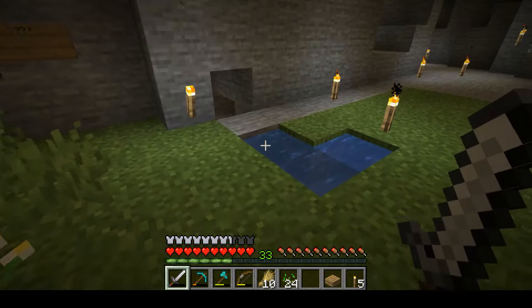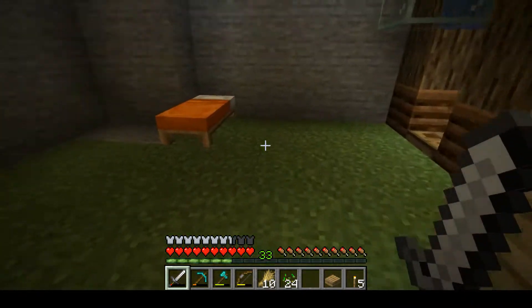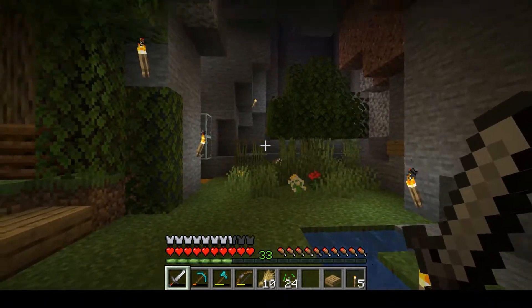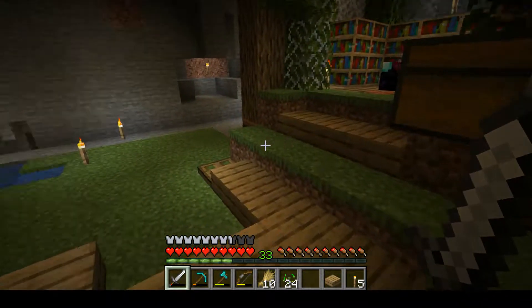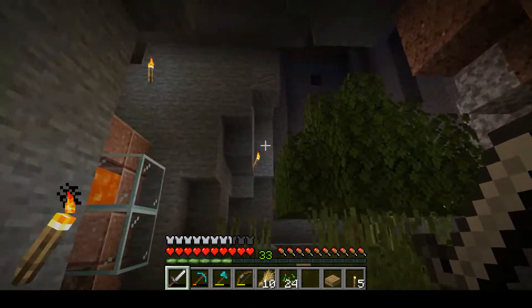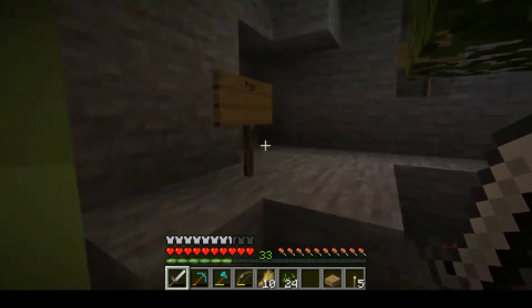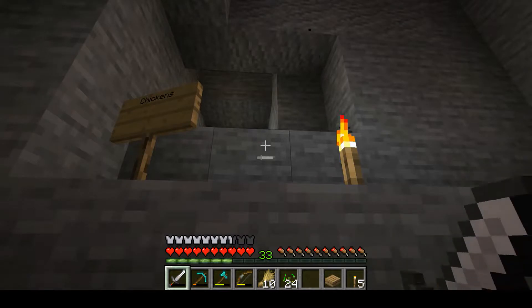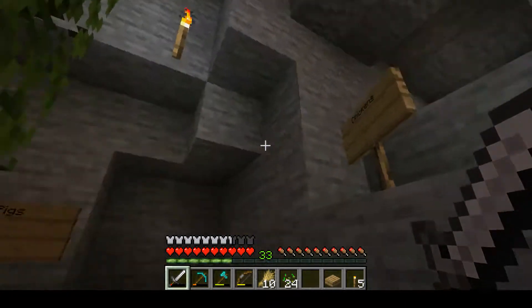But first, I am going to pretty the place up a bit. Don't forget rule number three of Minecraft: form follows function. So before we start prettying the place up, we have to make sure that this place does everything we need it to do. That means a working cow farm, a working pig farm, and a working chicken farm — and then we can actually start prettying this place up.